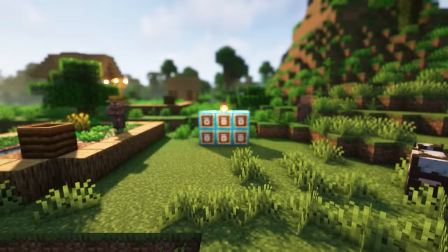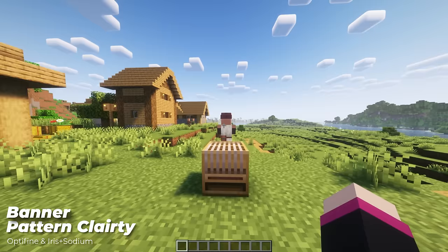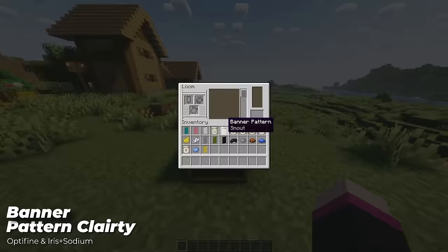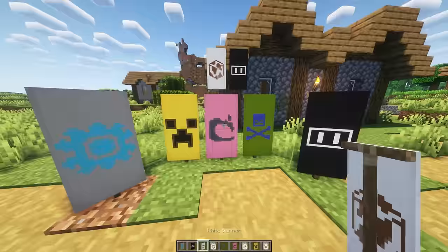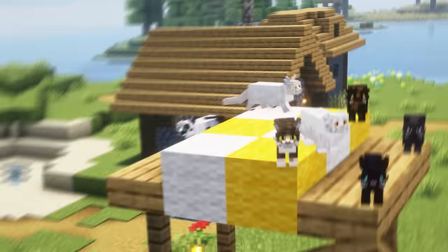Banner patterns now have symbols on them. It can be annoying making banner patterns not knowing what each one looks like. But Banner Pattern Clarity adds a little symbol on each pattern so you know what it'll look like before you whack it in a loom, making your life ten times easier when creating banners. We always talk about dogs...